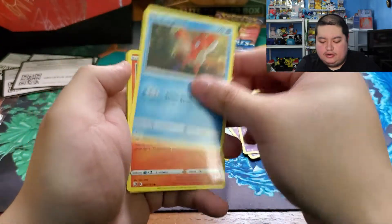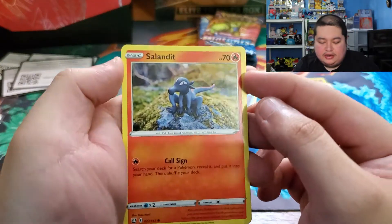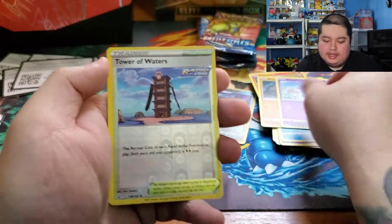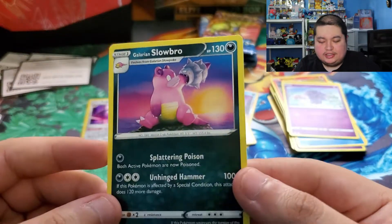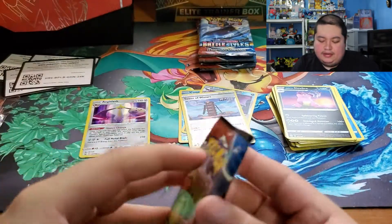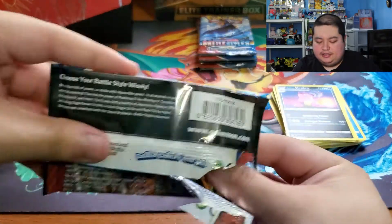Pack two: fire energy, escape rope, Grumpig, Luxio, Glaring, Slowpoke, Corefish, Sandile with another nice clay artwork — pretty cool. We have Rolycoly, Espurr, Tower of Waters, and Galarian Slowbro just kind of checking out that shell — bit his arm, I guess.